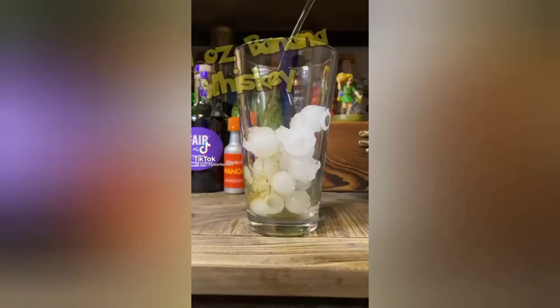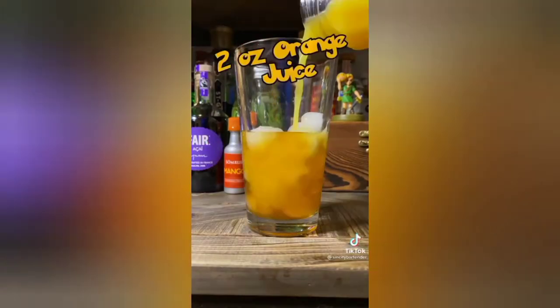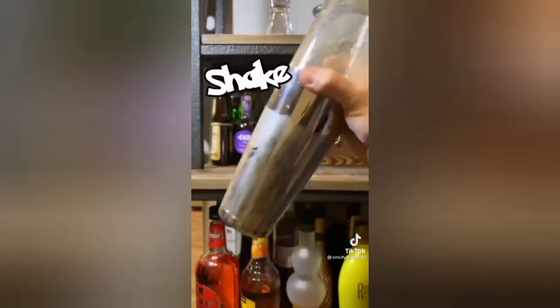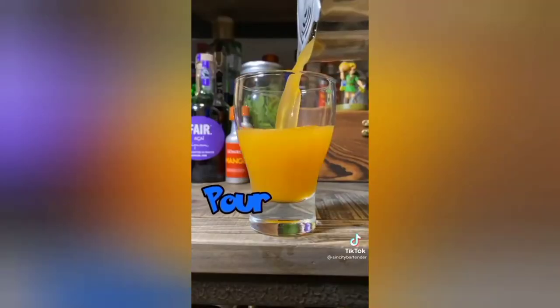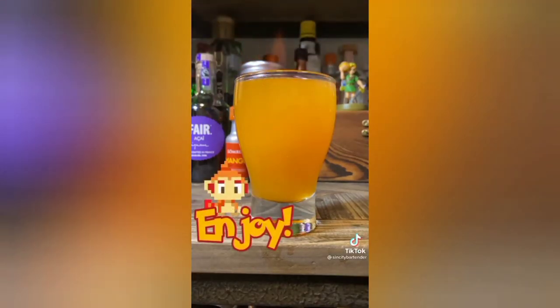How to make Chim Char. First banana whiskey, cinnamon whiskey, orange cello, and orange juice. Give a good shake and pour. Float rum 151 and ignite. Worst fire starter.